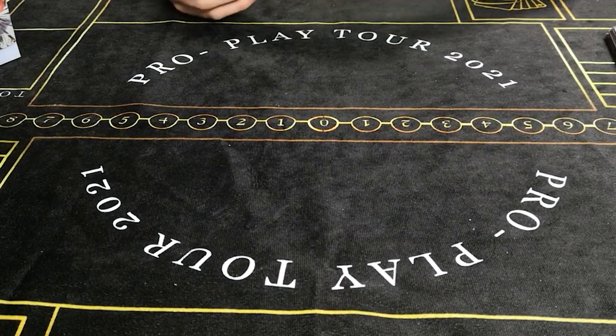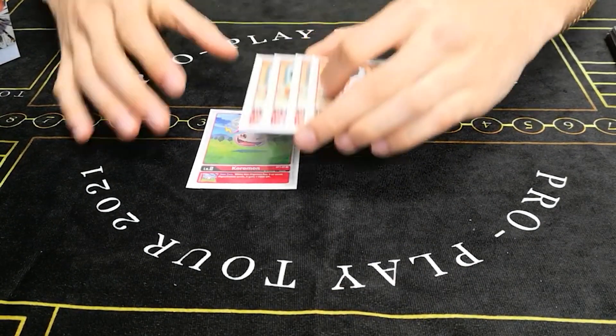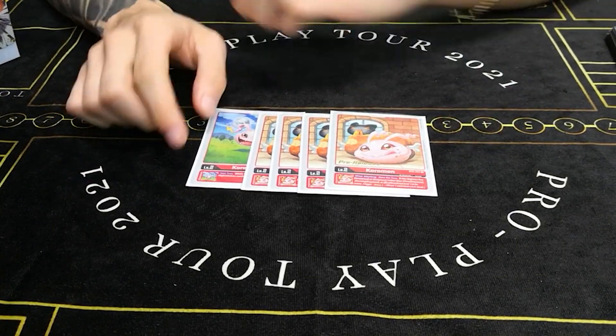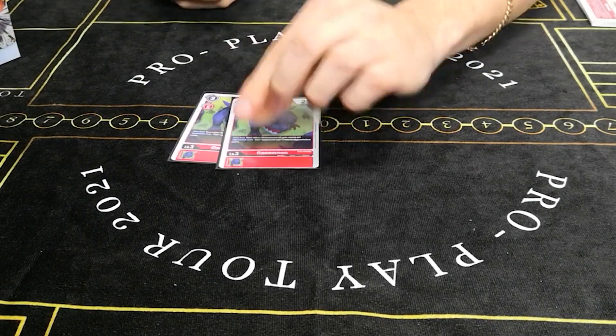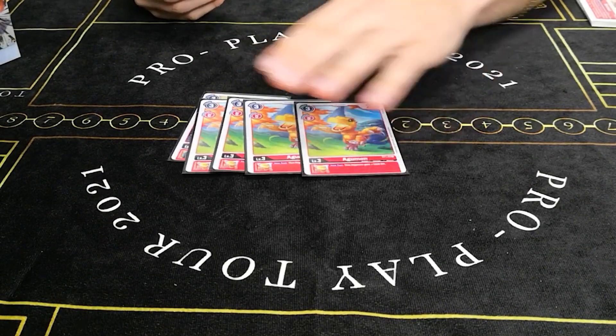Alrighty, we're gonna start off with our eggs. Old faithful one of Koromon gets replaced, and we're also gonna play the new Koromon — much better, get that extra draw power. Now for our level threes, we're gonna play two Gaossmon and four of the structure deck Agumon.